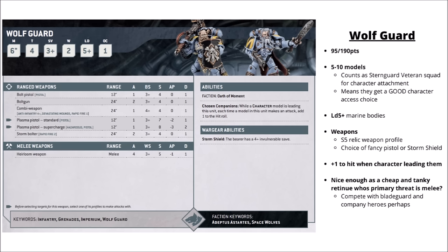For Space Wolf elites, we have the Wolf Guard — 95 points for five or 190 for ten. They count as Sternguard Veteran squads for character attachment. These guys get Leadership 5 for some reason, so are unusually brave. In general I'd run them with heirloom weapons plus Storm Shield, giving them a 4+ invulnerable save and a whole bunch of Strength 5 AP 1 Damage 1 attacks. When a character's leading them they get plus one to hit — hitting on a 2+ — which is quite nice. They could be another interesting and fairly tanky cheap unit for a character to join, skewing to be better against killing light infantry but not quite as good against high armour saves as Blade Guard. They'd also compete against things like Company Heroes. Overall maybe just a little bit niche without being particularly strong at punching up against heavier targets.